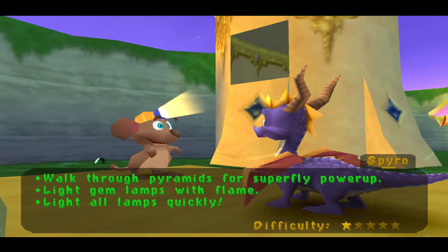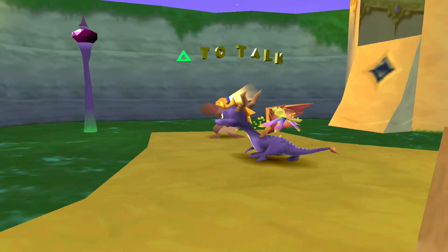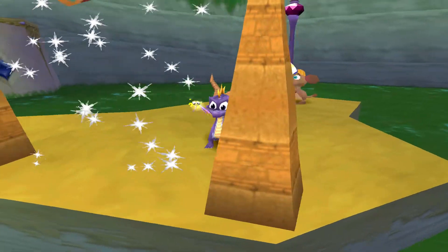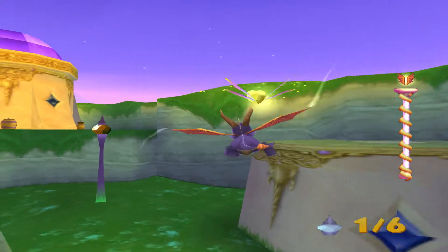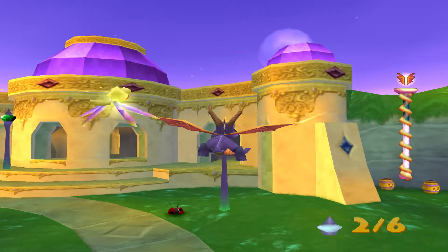It's a relatively simple challenge. All you have to do is walk behind the power-up pyramids that are behind you — you'll get Superfly — and then you just gotta press circle and breathe fire on all six of the lamps. They're just arranged in a circle. If you ever fall or hit the ground, you can just press X and start flying again.